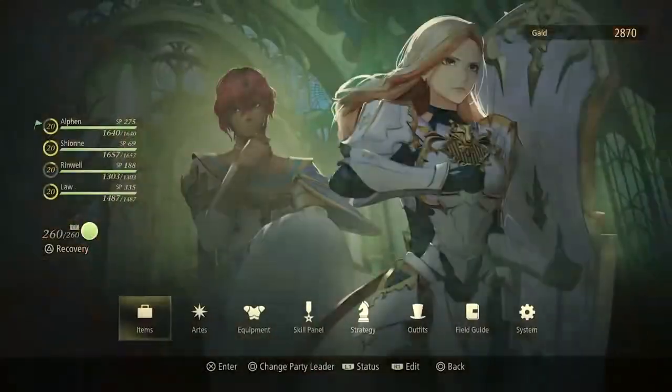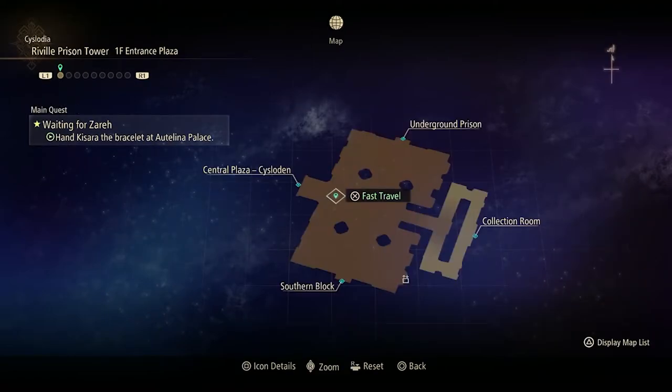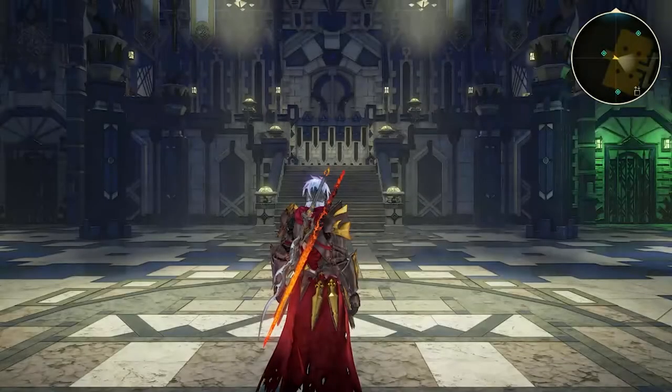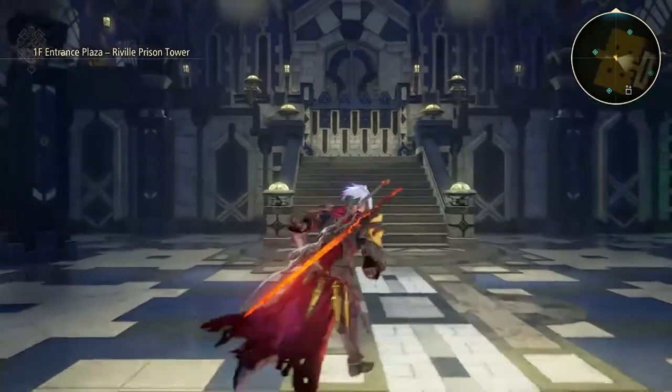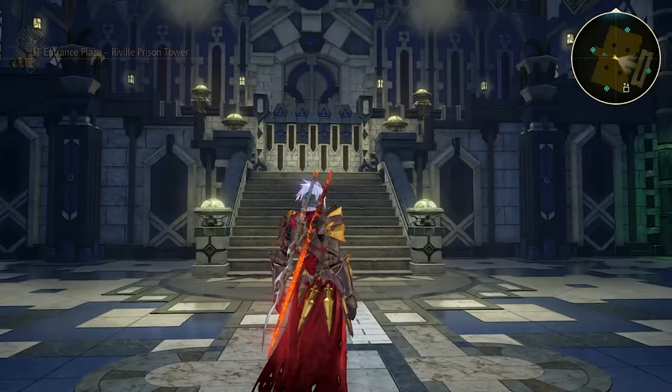Once you complete that quest it'll take you right back to Ryval Prison Tower, into the underground, where you have to defeat the giant zoogle — the two-headed dog. Once you beat that dog, it's going to drop the key for you, and then you'll be able to go right back into that back office and open that door.